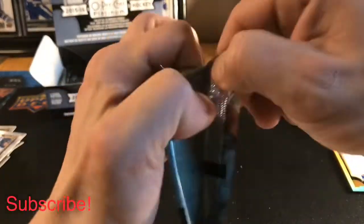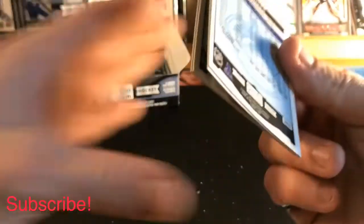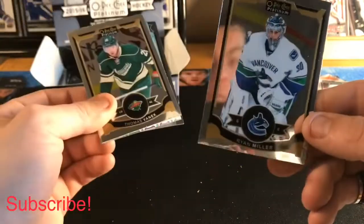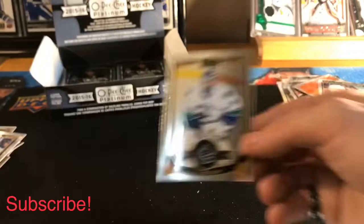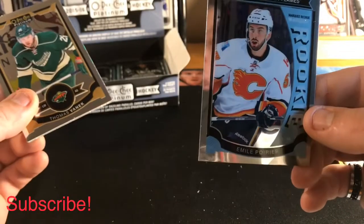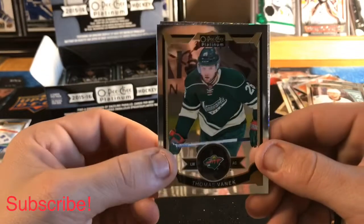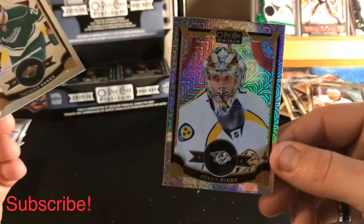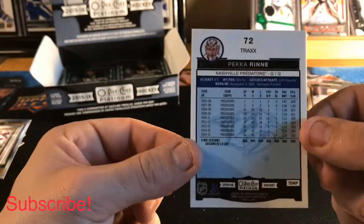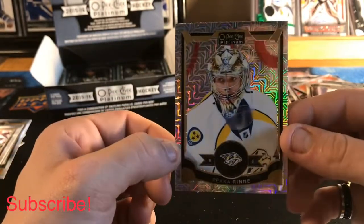Continuing on, a little over halfway through now. We got a Ryan Miller base, Emile Poirier Marquee Rookie, Thomas Vanek base, and we got a Pekka Rinne Tracks — non-numbered.